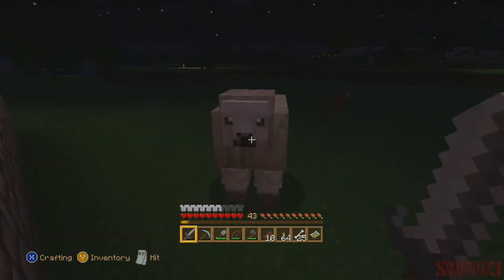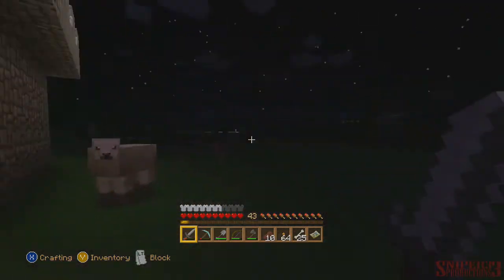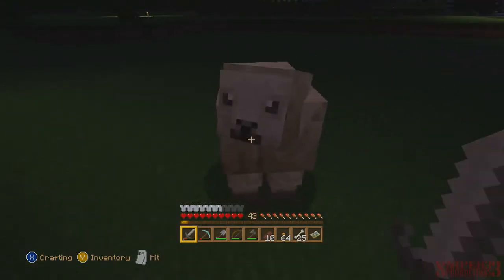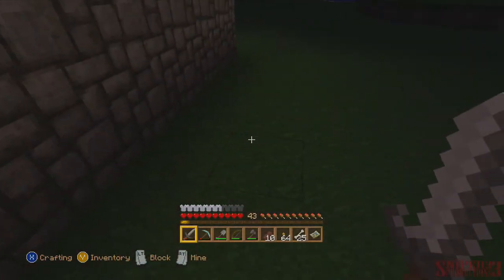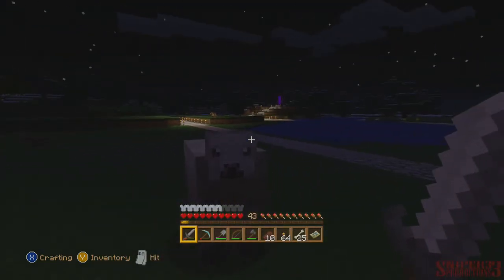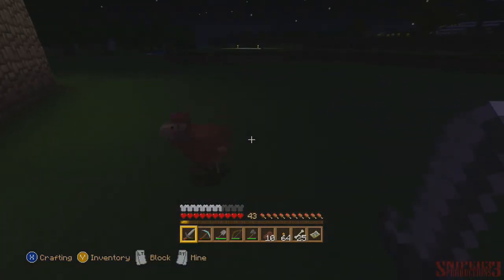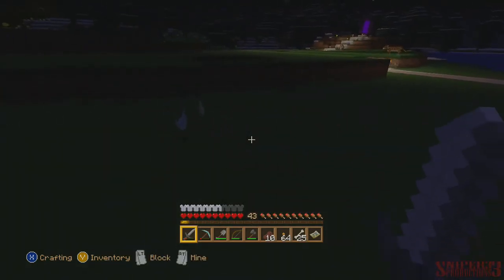Wow, the animals look really good. Weird sounds coming from the sheep here — I've never heard that before. Might be a dungeon underneath, I don't know. But yeah, the sheep looks really nice and detailed now for Minecraft. Chickens look good — they actually look a lot like chickens now instead of being like a chicken-duck crossover.